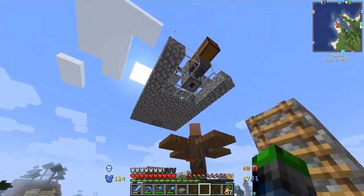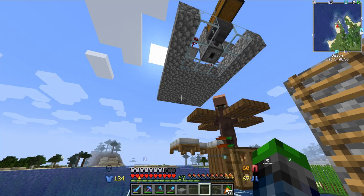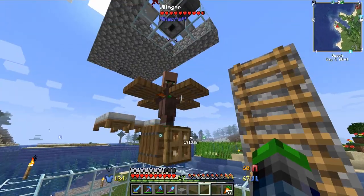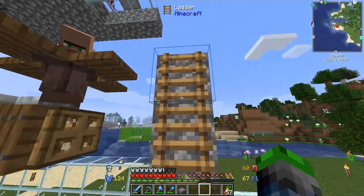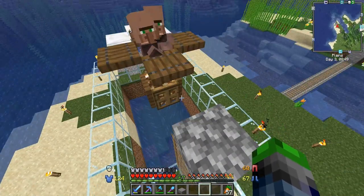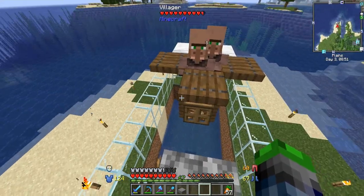This one is from Impulse's video — super easy to create and it produces villagers pretty well. The only thing is that we do have to manually feed the villagers food in order for them to breed, but that's nothing too difficult to overcome with a little daylight sensor food feeder thing. I've actually got it set on a day-night cycle timer so every time it switches to nighttime these guys get about 32 carrots, so all we gotta do is just make sure this stays full.